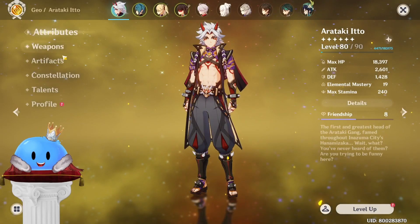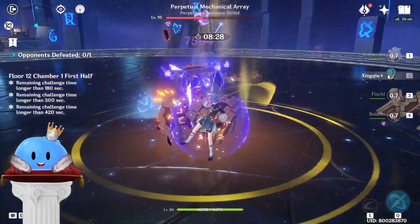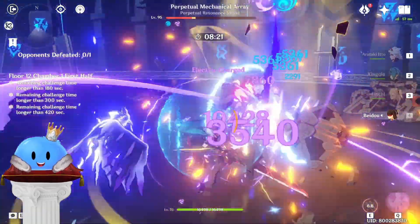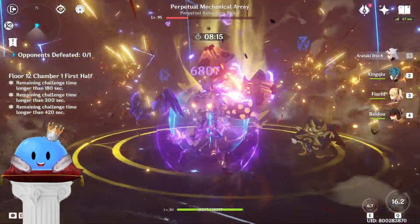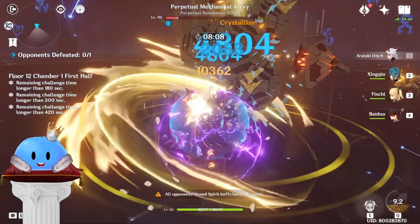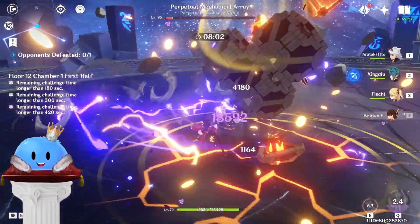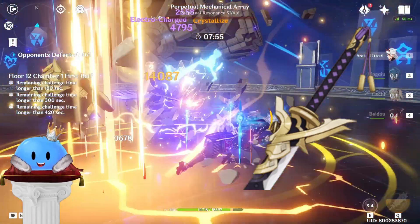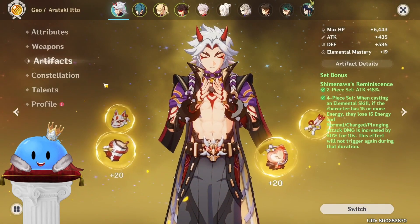Let's take it to a whole other level — let's equip Ito with the 4-piece Shimenawa set. With this set equipped, rotations get tighter as you lose 15 energy every time you use a skill, and get that back with Katsuragikiri Nagamasa. This means you need more ER or more ER generated by your team. For Ito Taser, that's not a problem as both Fischl and Beidou with electro resonance provide energy. The results might surprise you — okay, I lied, it's pretty bad — but the sheer concept of it working in terms of energy and rotations is so novel. Plus, Katsuragikiri Nagamasa has drip that only rivals the Red Horn Stonethresher. If you're an aesthetics man like myself, this is a W.